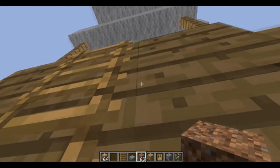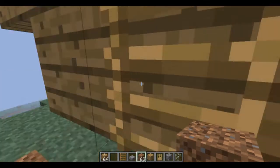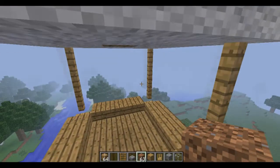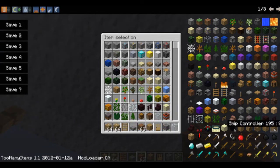Ok guys, so here we are on Minecraft. I've built all the vehicles ready for this tutorial. So what you're going to want to do is go up here and with the Too Many Items mod you can easily just find the right controllers. So here they are - there's a ship controller, elevator controller and an airship controller. So if we just get the airship controller and the ship controller.